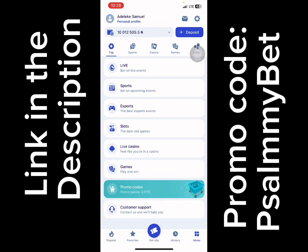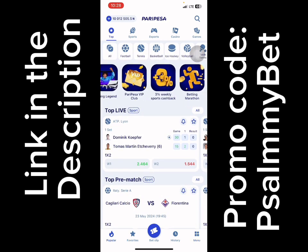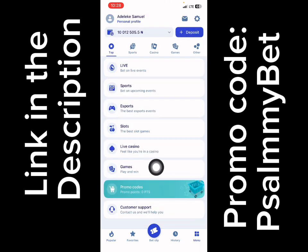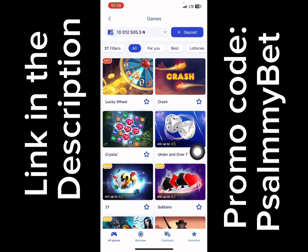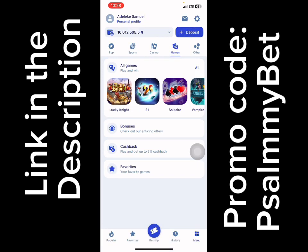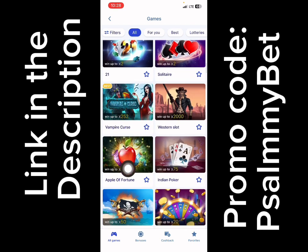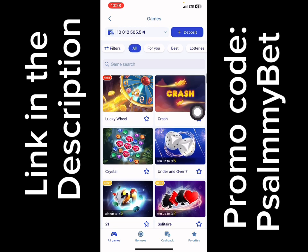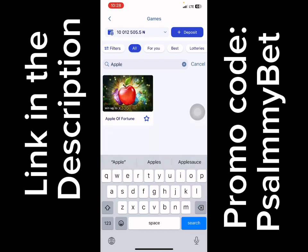If you're on this platform, this is how the interface looks. You need to come to the menu down here, then go to Games. You can see Games here — click on it and you have everything here. We'll be making use of Apple of Fortune today. If you're having trouble finding it, you can search for it and you'll see it right here.